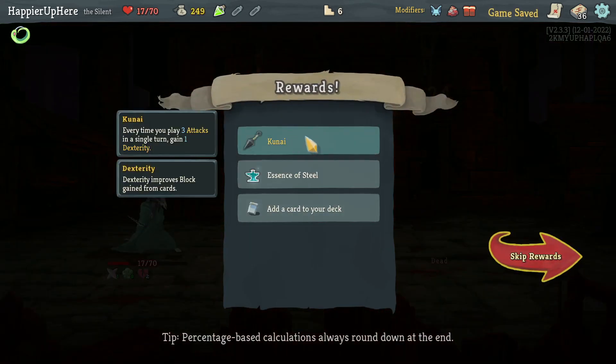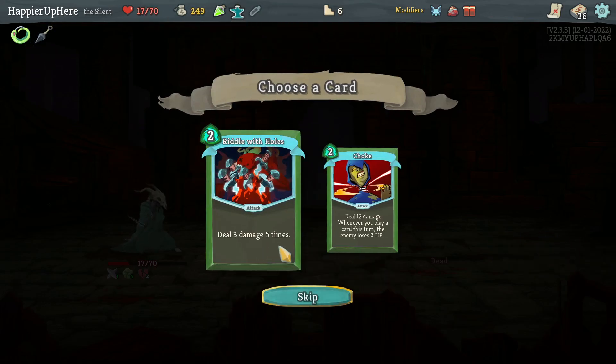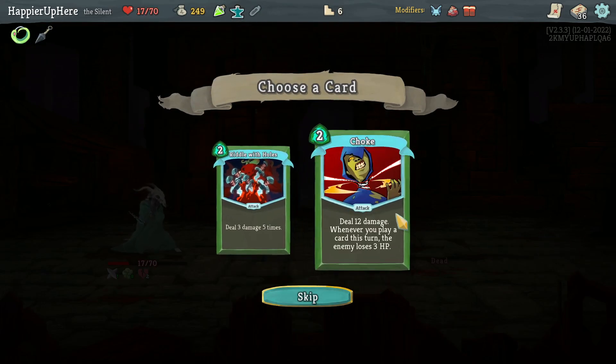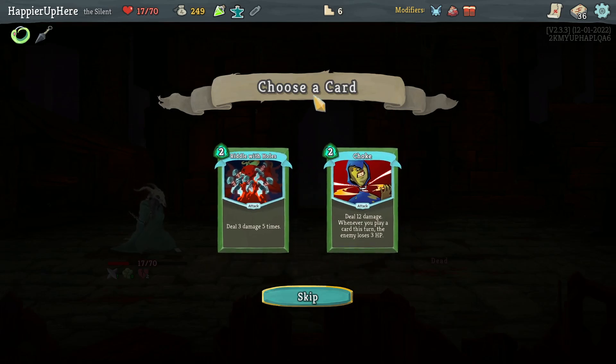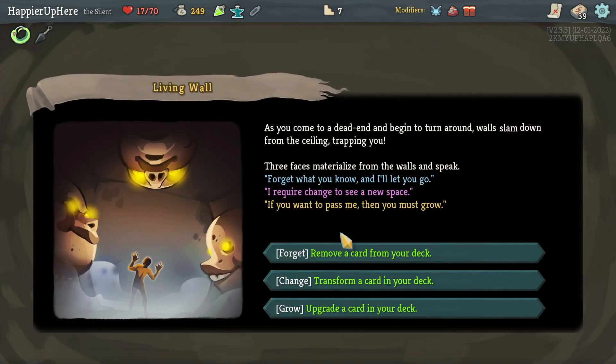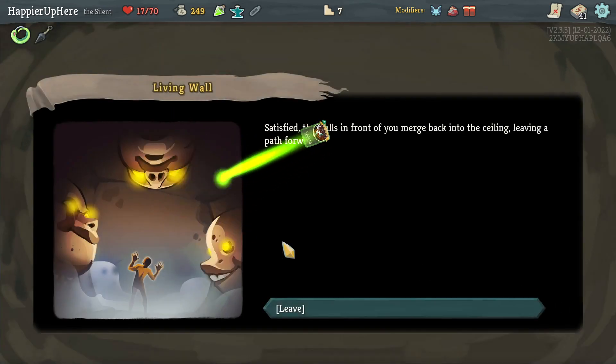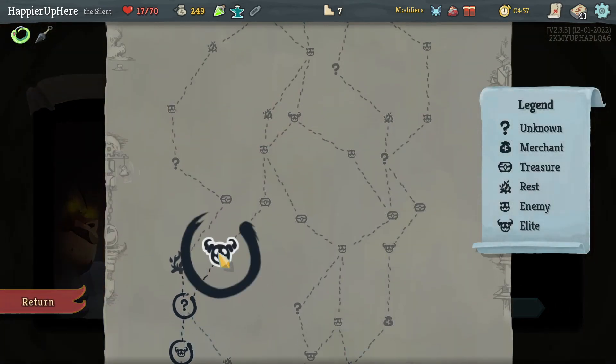Took some damage but survived. We got Kunai — every time I play three attacks in a single turn, gain one Dexterity. There's an Essence of Steel and Choke — they're very expensive. I'll take the Choke. Remove, transform, or upgrade — I don't think there's anything I need to upgrade. I'd rather transform one of the Noxious Fumes to possibly get three copies of Tools of the Trade.